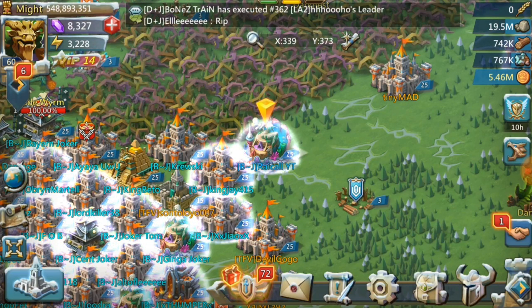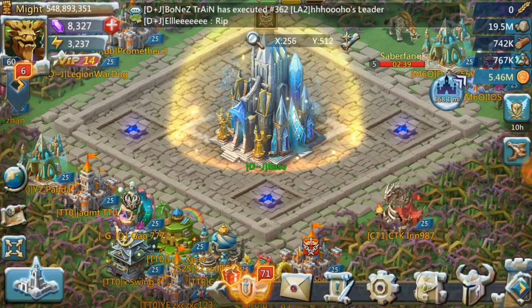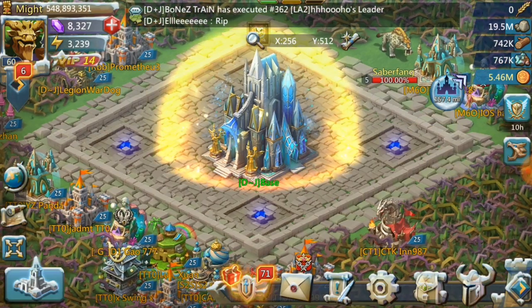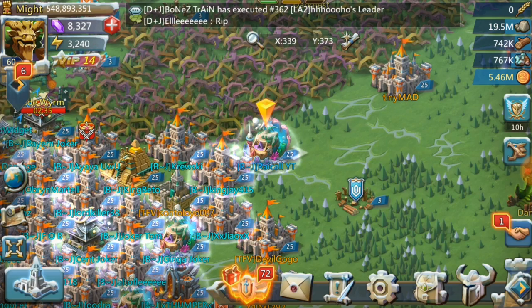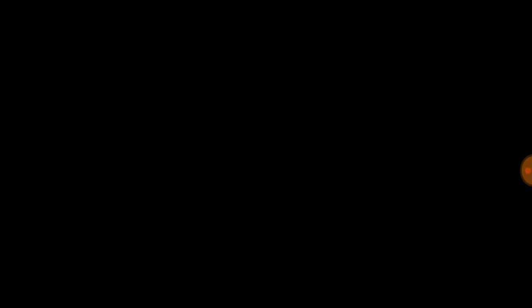If you go to the kingdom map and click on Kingdom Overview, you can see the Base and six Ports. You'll be expected to participate in these wars if you're in an active guild, because you're T4 and your troops are needed.